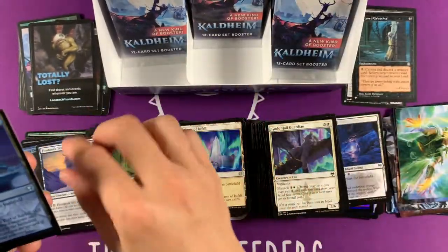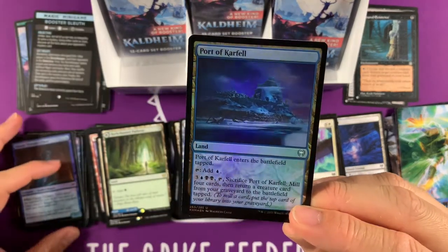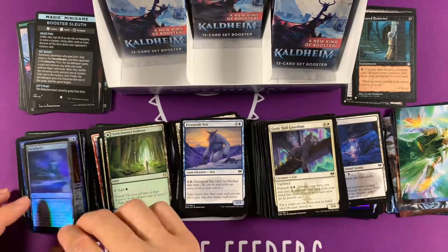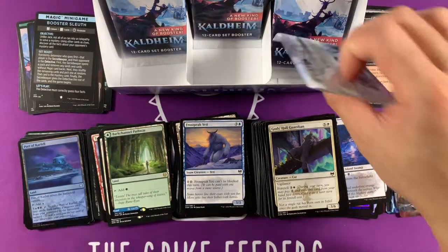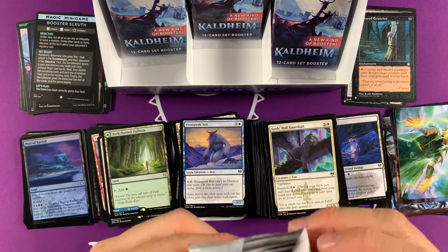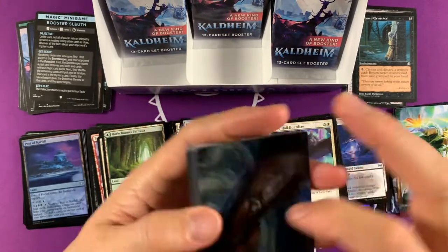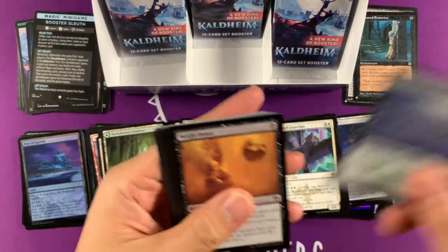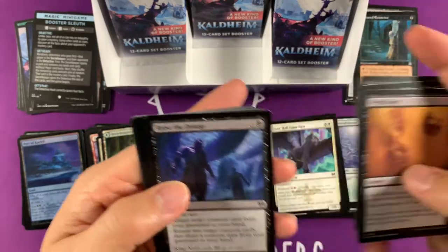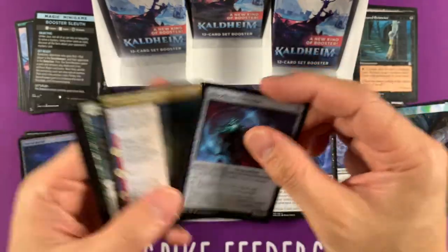Frostbite Yeti. Oh, we got a foil — Port of Karfell. Which is resurrect for six mana and the land itself, so it's pretty expensive. I think in two-color commander decks these are like not auto-includes, but really strong includes — to replace maybe an island or another dual land. These cards are good, they're good. They're not like great, not broken, but they're good.